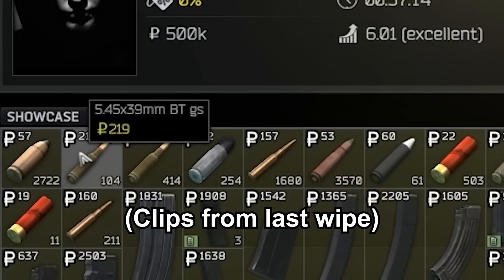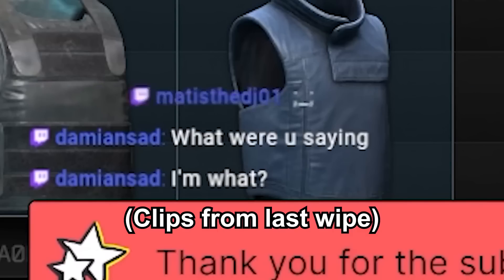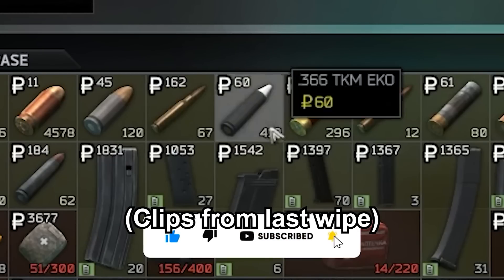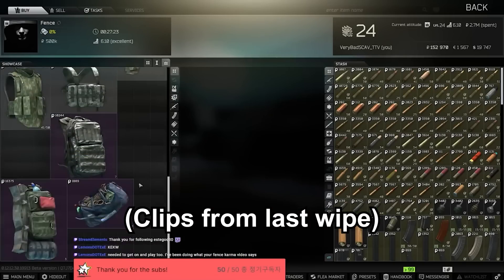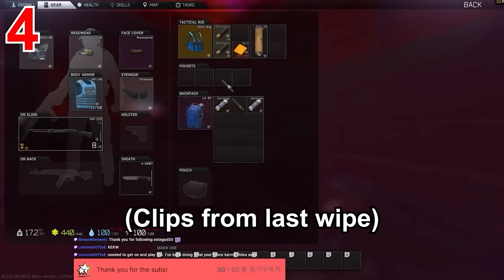Scavs are now spawning a bunch of cop items and modded-out guns. To summarize: if you want cop items, do a scav run. If you want decent guns that you can repair to almost maximum, do a scav run.